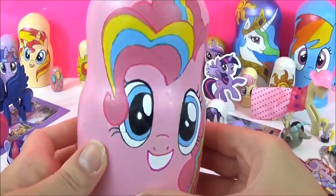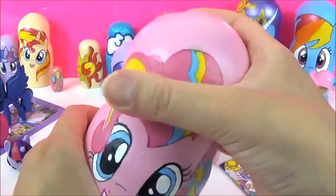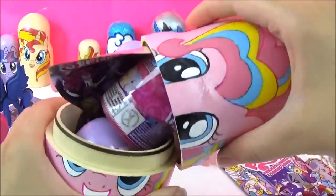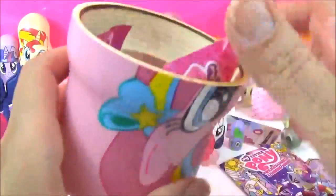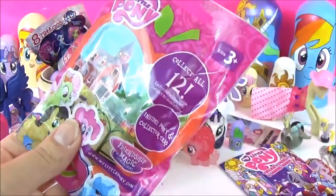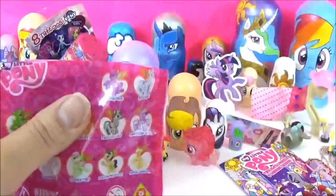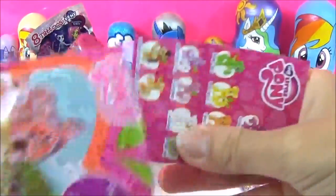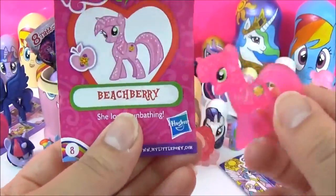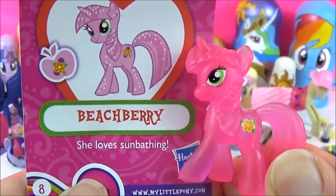Now it's time to check out what kind of surprises are in this super pretty Pinkie Pie nesting doll. Let's start with this My Little Pony blind bag, and this is a wave 14. We got Beach Berry - she is so colorful and it says she loves sunbathing.